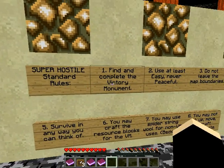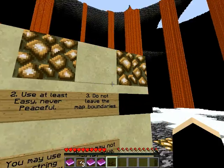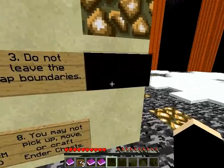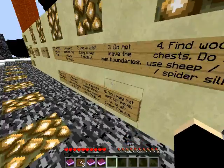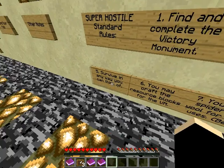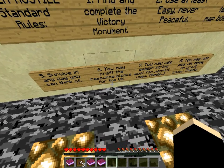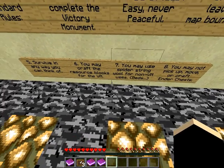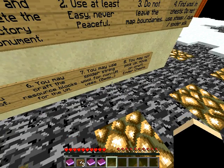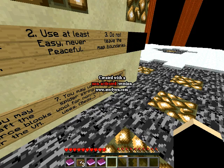Super Hostile Standard Rules: find and complete the monument — obviously. Use the least easy and never peaceful. I'm going to keep this on easy because this is actually a really hard map. Do not leave the map boundaries. Find wool in chests. Do not use sheep dye or spider silk. Survive any way you can think of that does not violate any of the rules. You may craft resource blocks for a victory monument — iron for the iron spot, gold for the gold spot, diamond for the diamond spot. You may use spider string for a non-victory monument bed. You may not pick up or craft energy. That's a big one that a lot of people always forget.